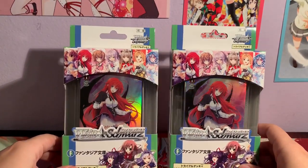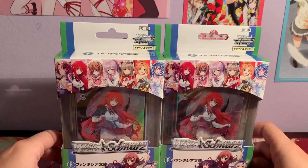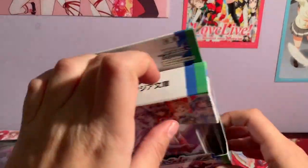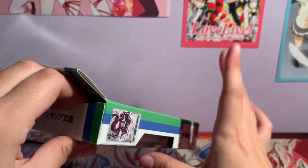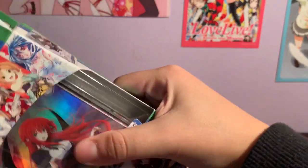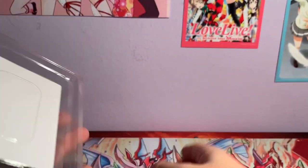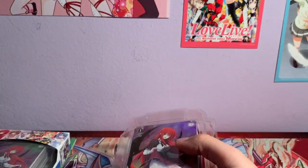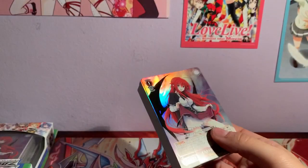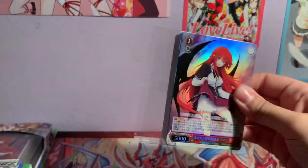Hi YouTube, it's Reversi, and today I'll be opening up two Fujimi Fantasia Trial Decks. On this channel, I never opened a TD SP until the Yuna TD opening, which I did. Then my next TD opening was Goblin Slayer, and guess what I pulled? An NSP from one TD. So today we're going to try and keep that tradition and sack an NSP from one of these two TDs. Let's see if it works out.